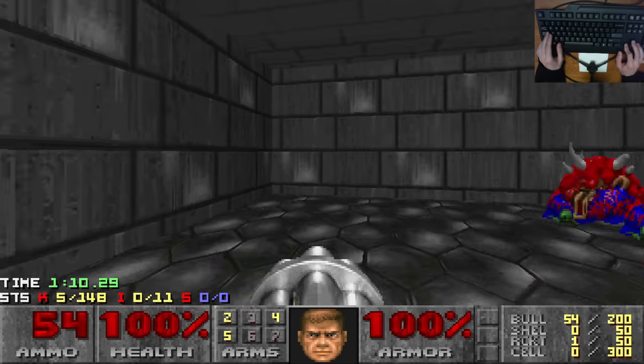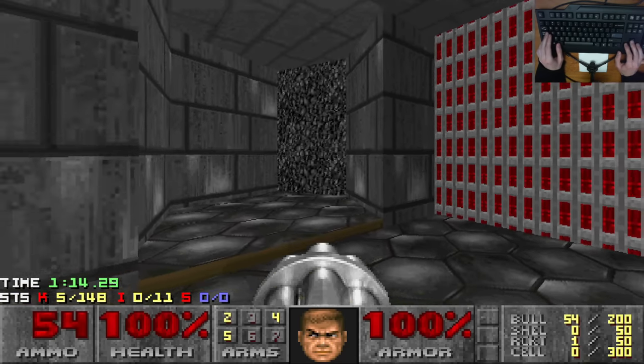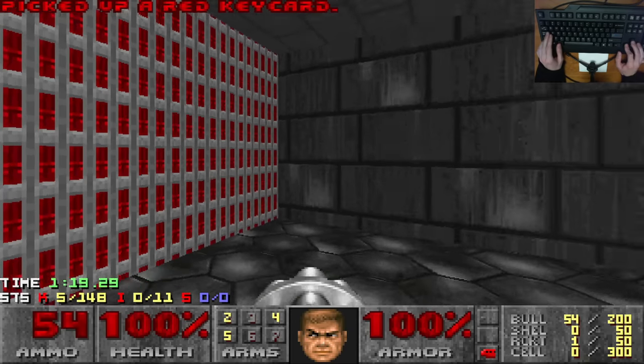Oh, but we need the red key. Well, this one's a really simple puzzle, actually. It's just your classic Doom — wall humping will lead the way. Nice unpegged texture, by the way.